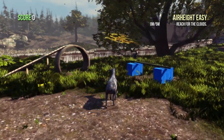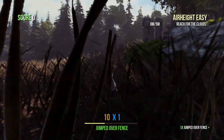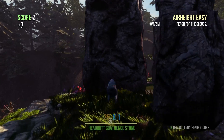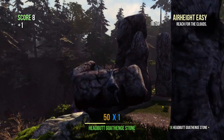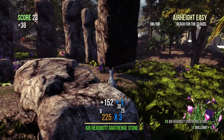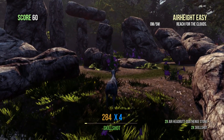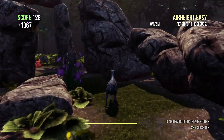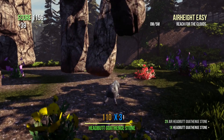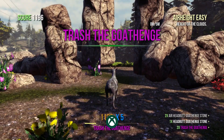The next achievement we're going to go for is What is its Purpose? It's another 30 gamerscore achievement. The idea is to knock all these stone slabs over — it's like Stonehenge. You can actually do it with a domino effect, but all you've got to do is eliminate all the stones. You can headbutt them using RT. Once all the stones are down you'll see 'Trash the Goat Henge' appear on your screen and then the achievement will unlock for 30 gamerscore.